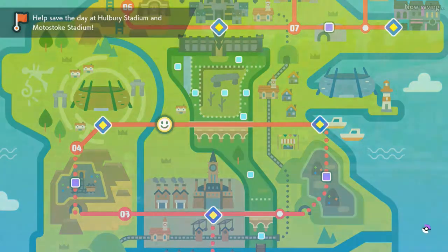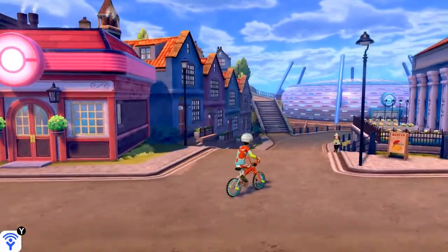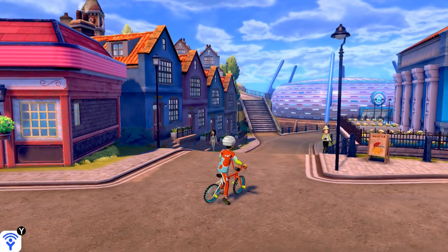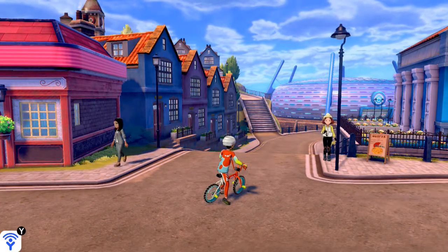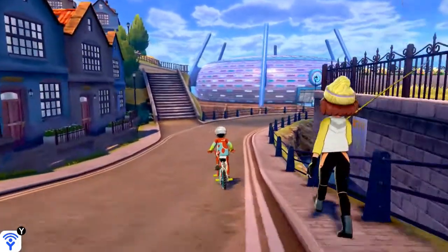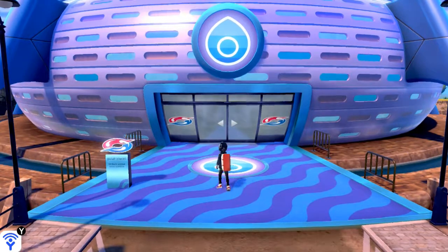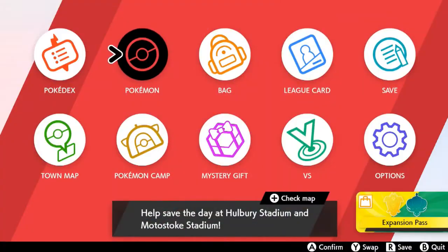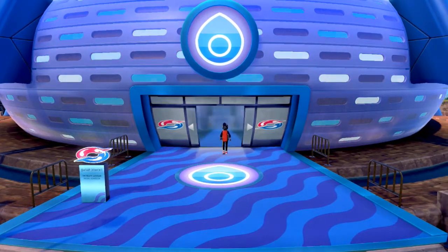If I remember correctly, Holberry is the home of one of our Gym Leader girlfriends — the most beautiful one. Before we do anything, let me check if there's anything we need in Holberry. Not really. Let's go straight to the Holberry Gym. Super speed all the way up here, baby. We need to get ready for this whole thing, so let's go ahead and put Blitzkrieg in, because I have a feeling we have a Pokemon we're going to be very, very familiar with.